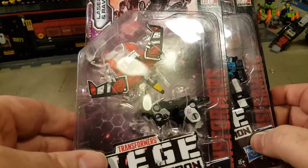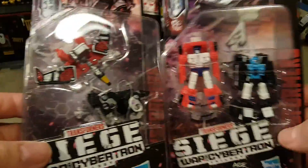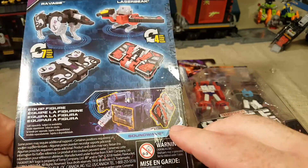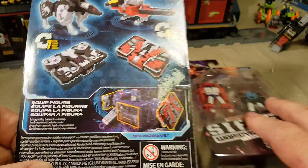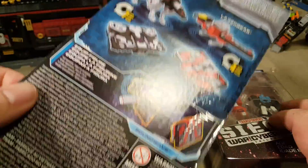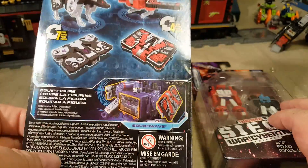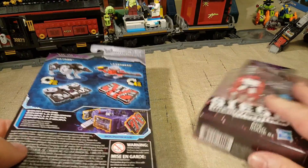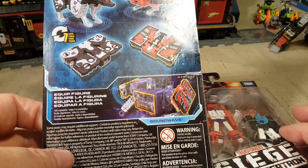We have our first Spy Patrol cassettes. We got Laserbeak and Ravage! They look cool. As you can see, you can put them as armor on Soundwave, but they also go into his chest — or Soundblaster, which I got earlier this week. I did a review of it, and you can see him posed in the corner over there. We will be bringing him into the video shortly.